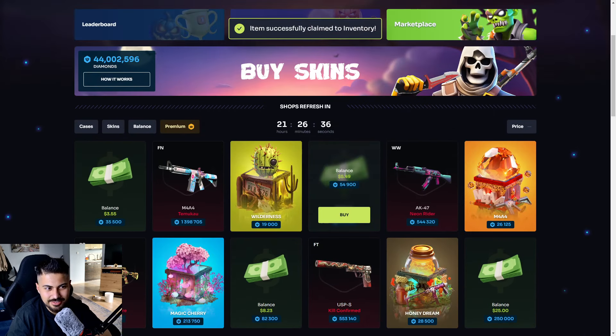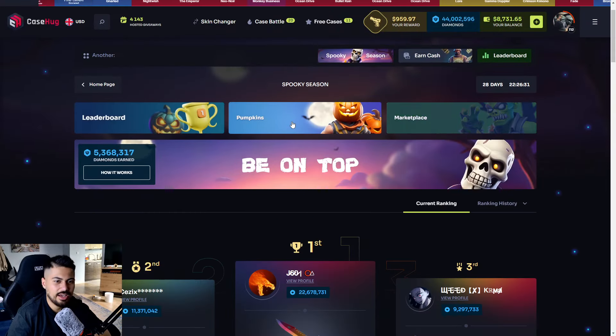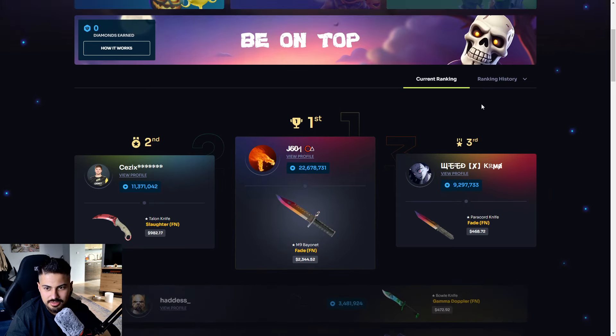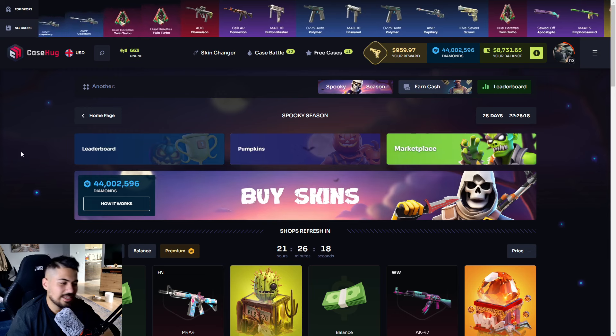I got like insane. How does it work? Can we just change it? Like, in other sites you're giving some points and it's giving you like these random skins. I want to check ranking history — do I have any history? Nah. Okay.